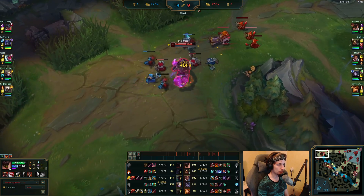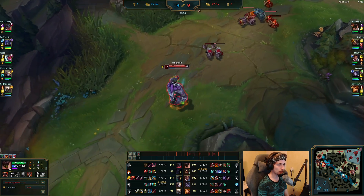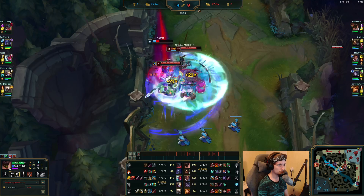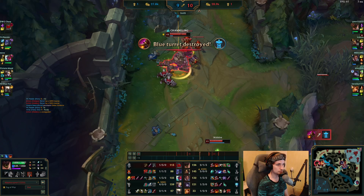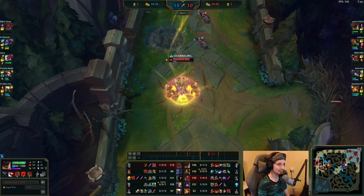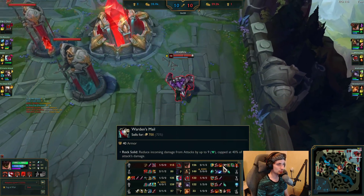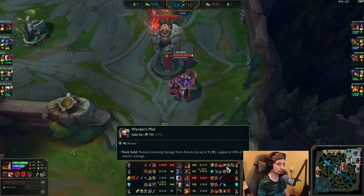Even if Malphite does not back to finish off his item, he's so tanky that he can't really be stopped by Aatrox. If he pushes down this wave right now, he will get the Sunfire Aegis. Nidalee, Leona, and another teammate are coming top now to dive Aatrox. Malphite doesn't even have to use his ultimate because that Aatrox was guaranteed to be dead anyway. Now he can get back to base and get the Sunfire Aegis.